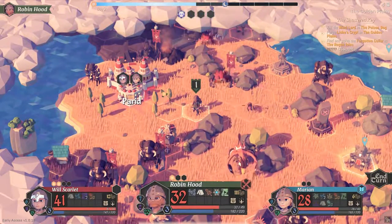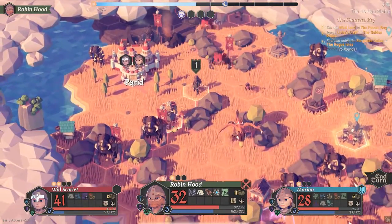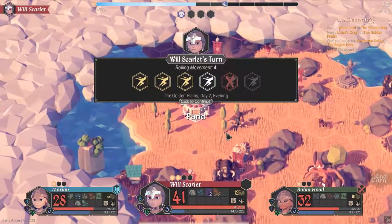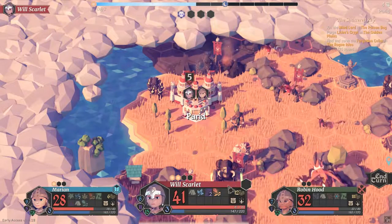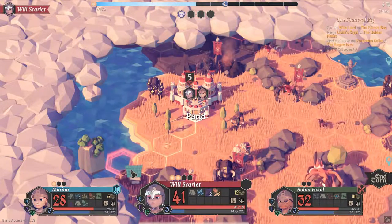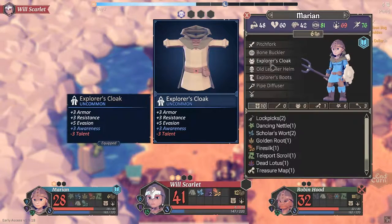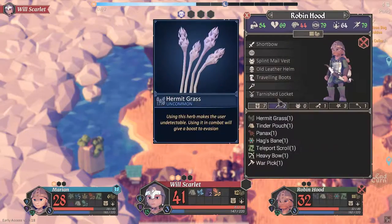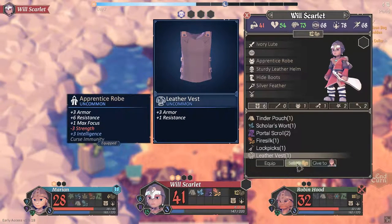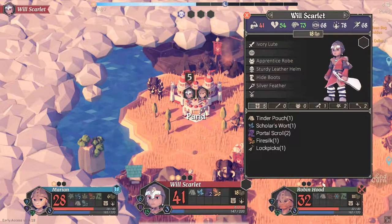I have one more movement point so I'm probably going to head into town. I can sell items — the leather vest isn't beneficial to anyone else. Marion is wearing the explorer's cloak which is better than the leather vest, so we don't need that item anymore, might as well sell it. It gives us six gold, which is quite a lot, although it probably cost around thirty gold to buy.